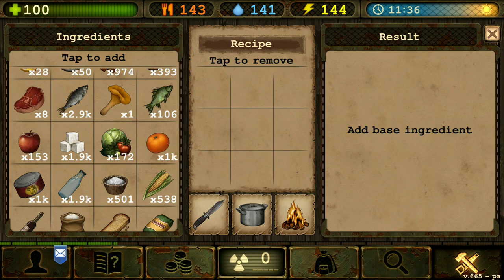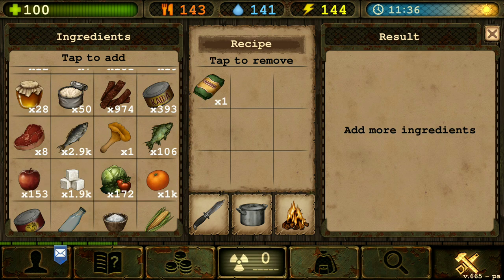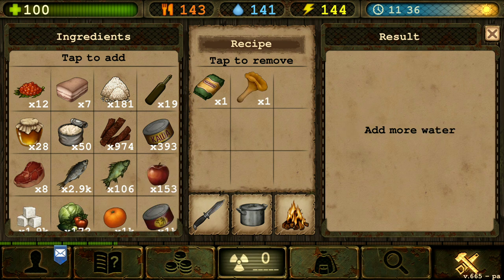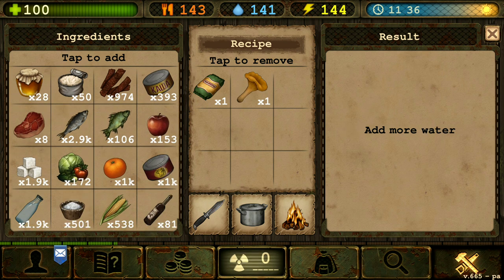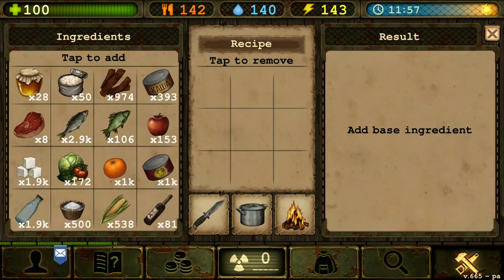Next we're gonna make mushroom pasta. So that's gonna be requiring one pasta, one mushroom, water and salt. There we go. Mushroom pasta. Very nice.